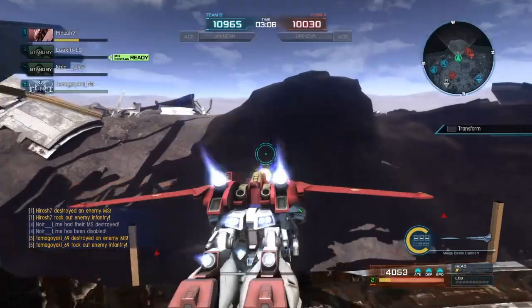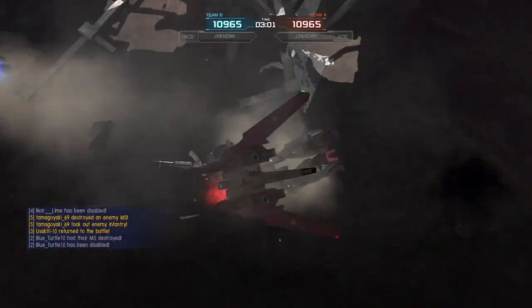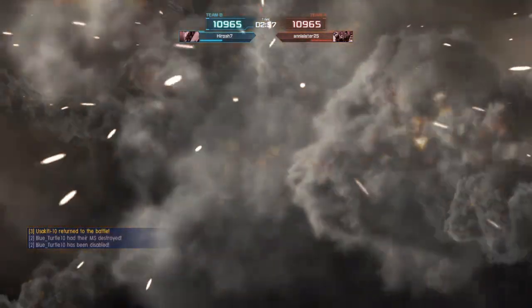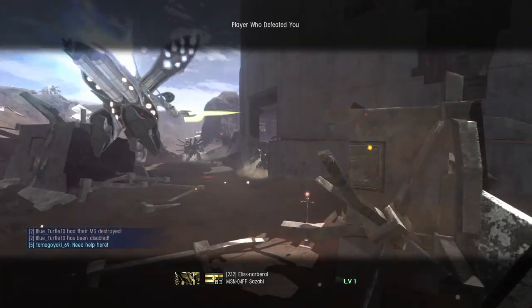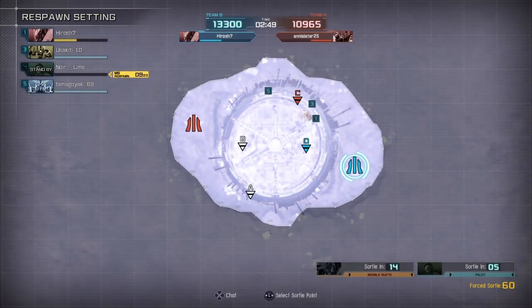I do see somebody over here, going to try to pursue them — looks like it is the FF Sazabi. They're going to finish me off, though. Looks like it's the Nightingale that is our Ace, and the FF New that is going to be the enemy Ace, so we know who's who. There's our Nightingale — looks like they just finished off that FF Sazabi, very nice.